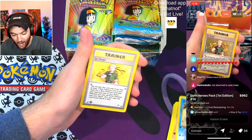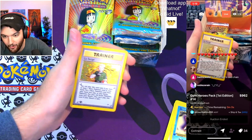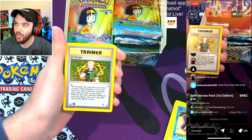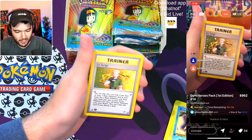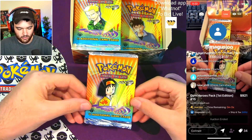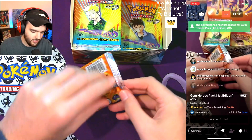Lieutenant Surge holo — are you actually kidding me right now?! And Magus wins the $921 Gym Heroes First Edition pack. Here we go!